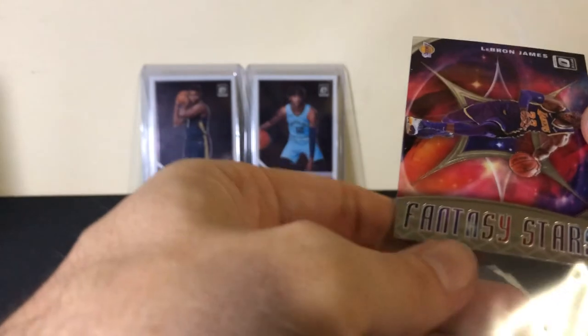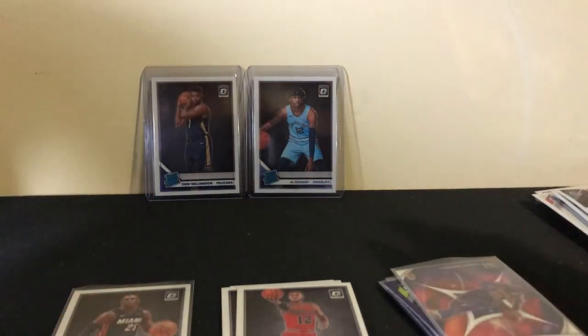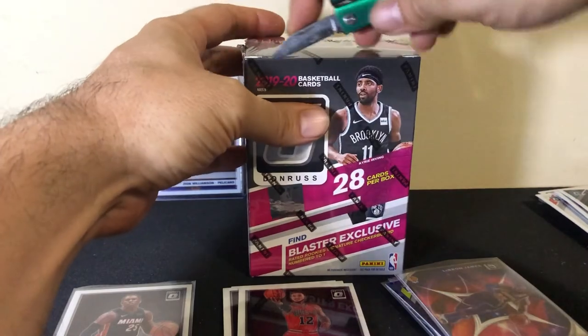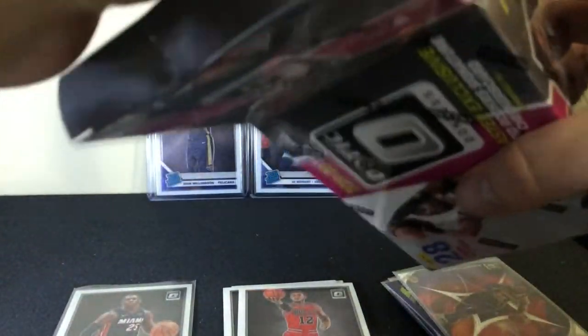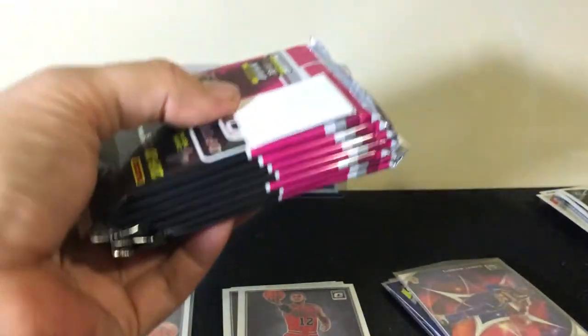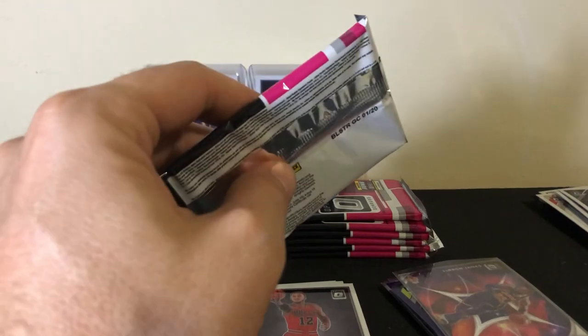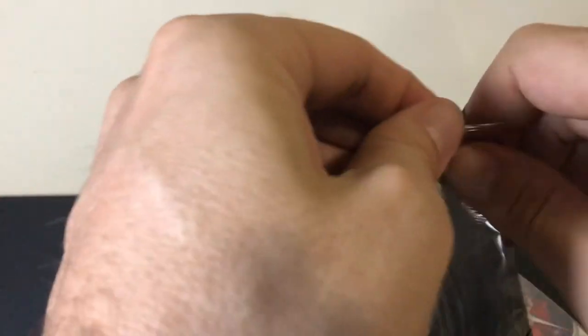LeBron insert — Fantasy Stars. Lik Monk. This is a solid box right here, and we still got two more. Sorry I'm going to take up so much of your time today, but I mean — come on! So how about box number two? Let's see what we can get. Almost stabbed my hand with the knife there. Going to get back to eating mom's cookies — she sent me over a box of cookies.